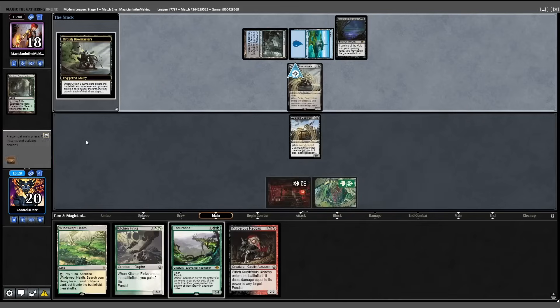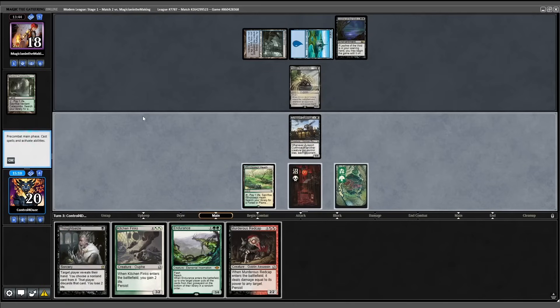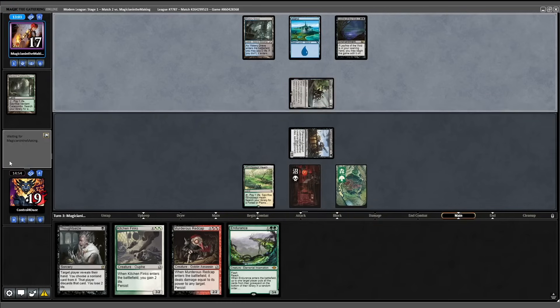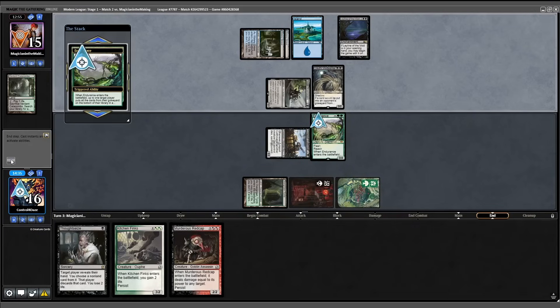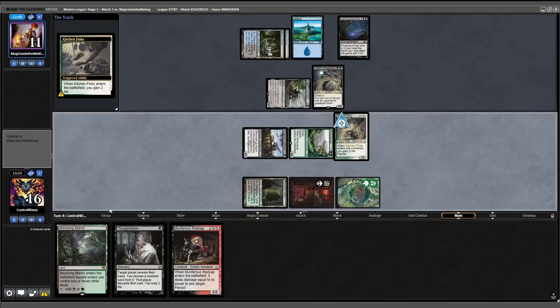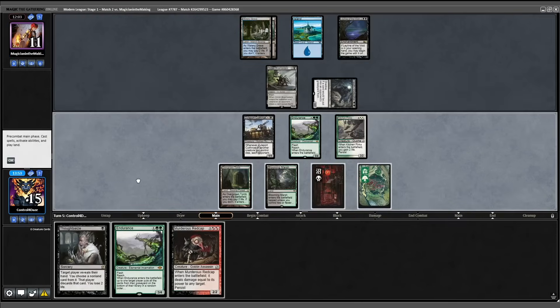We'll put Melira on the bottom for now — we need to get rid of that Leyline first. Back our way, draw into a Thoughtseize. Play out Windswept Heath, move to combat, attack in for one. No trade. They draw up to six cards in hand and start combat. I could flash in the Endurance now, but they probably have an Undying spell so I'll hold off. Watery Grave, shock it out, end of Wade Walker. Fetch shock end of turn, play out our Endurance and shuffle a land back into their library. Untap, draw into a Marsh — hit them for four. Play out the Finks, trigger, gain two. Pass turn back.